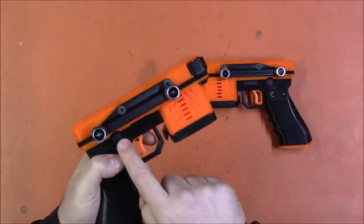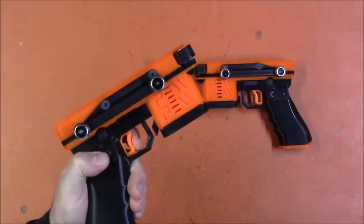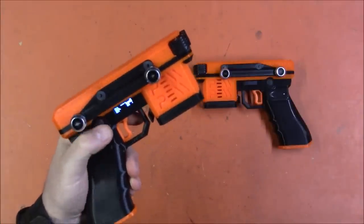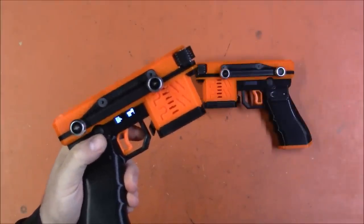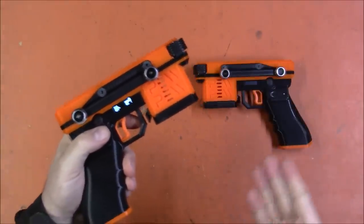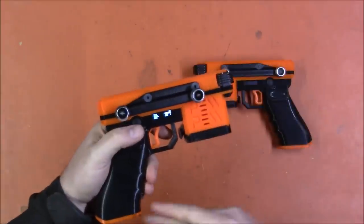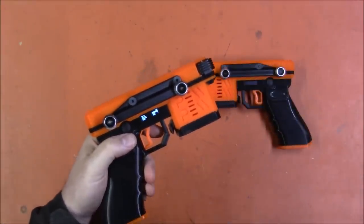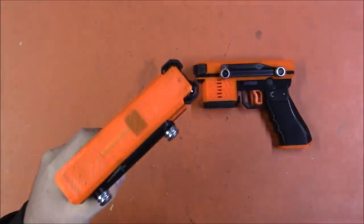The controls for the electronic system: there's a screen and a hat switch that you use to cycle through it all. To turn the blaster on, you simply hold down the trigger and it comes on. Then you use your thumb to cycle through all of the options. When you acquire one, you get added to the PewTech Users Discord, and they've got the full manual for all the advanced features. You can choose the mode — whether it's single, burst, or select fire.